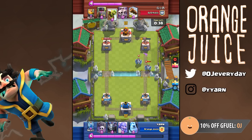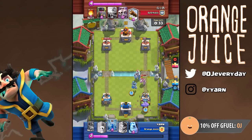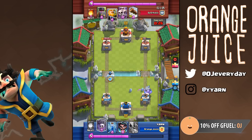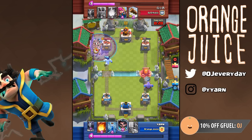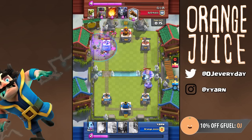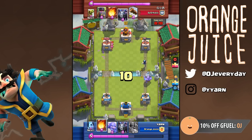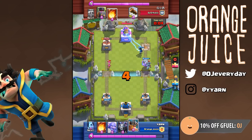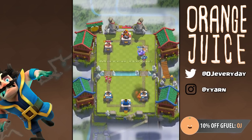Bowler counters Goblin Barrel, and my Mega Minion takes out both of his Mega Minions. Knowing I can Fireball his right side, I pressure the left. An Ice Golem and Graveyard combo will take out the tower if left ignored. He spent six Elixir defending on the left side, which is six he couldn't spend to push with his Royal Giant on the right side. A lot of players were dissatisfied with the Royal Giant meta, but with the Elite Barbs now in the picture, the Royal Giant can be risky to play. This deck can handle all situations.